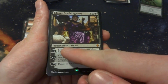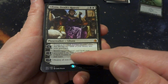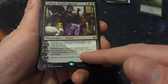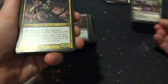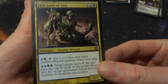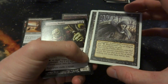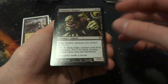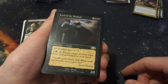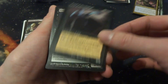Zombie Master: all zombies gain Swamp Walk and pay black to regenerate. Probably going to put one of those in. Cemetery Reaper — 1 and 2 black, other zombie creatures you control get +1/+1 — that is a definite inclusion. Lord of the Undead — 1 and 2 black, a 2/2, all zombies get +1/+1, and for 1 and a black you can tap to return target zombie card from graveyard to hand — oh yes, that's going in there. Gravecrawler — you may cast it from a graveyard as long as you control a zombie, it's a 2/1 for one black — obviously those have to go in there.